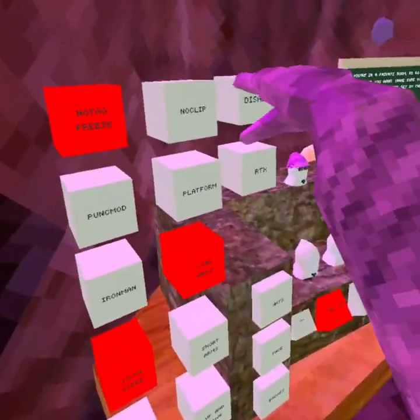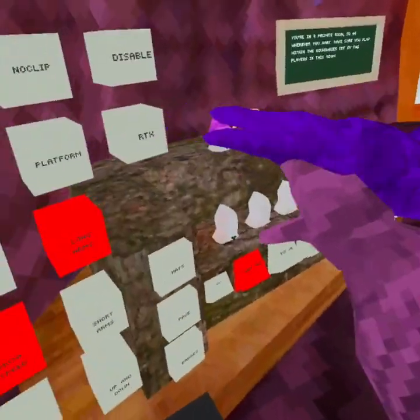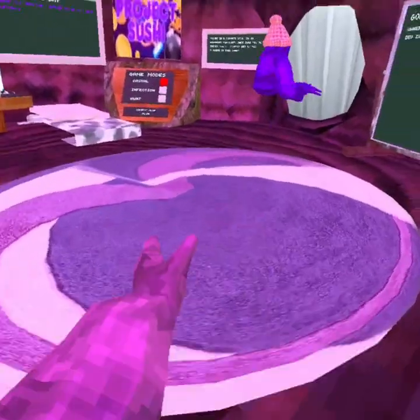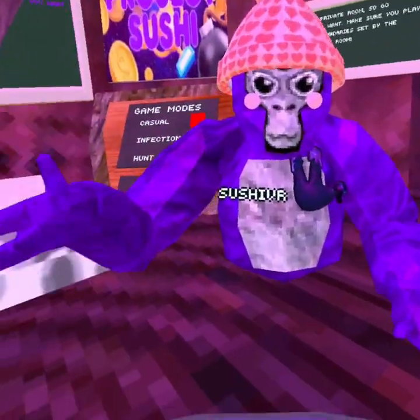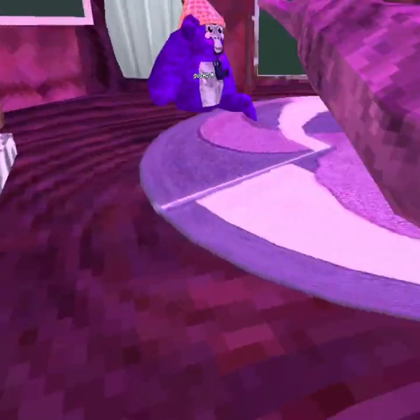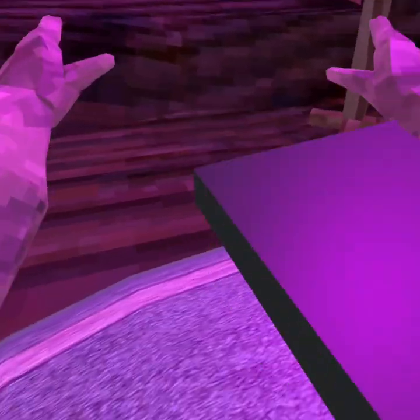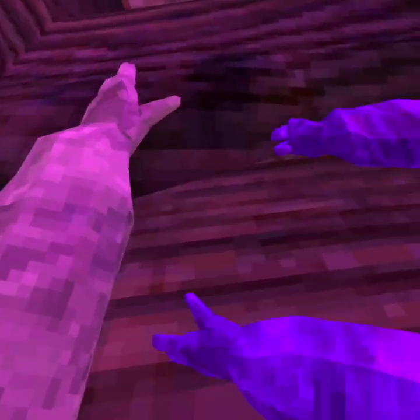Disable is RT — if you press RT, this is the disable option. There's also punch mod — punch me, Sushi! And there's platform — you can't disable it yet but they're fixing it.